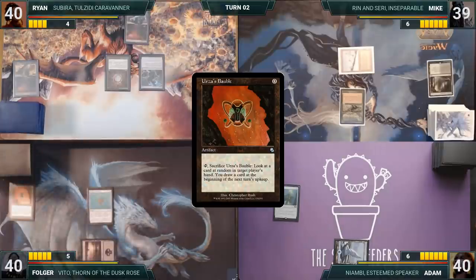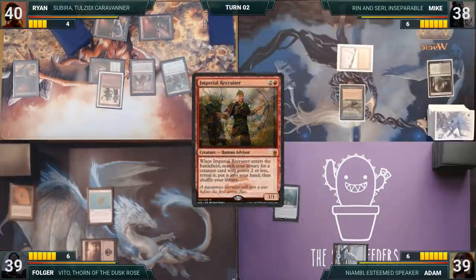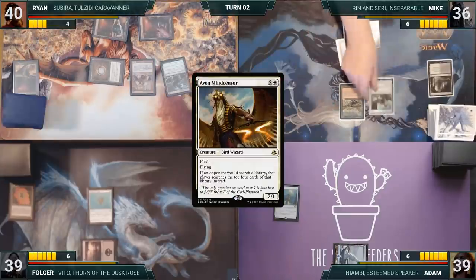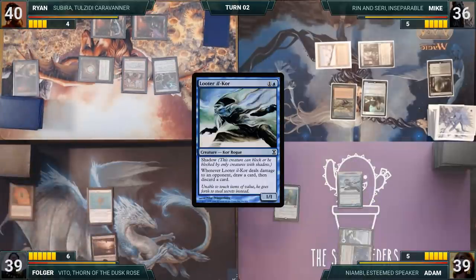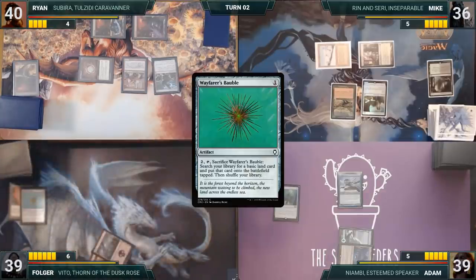During Ryan's upkeep, Folger draws a card off Urza's Bauble. Ryan draws and plays a Mountain, then casts Imperial Recruiter. It enters, Impact Tremors triggers dealing 1 damage to each opponent, and Recruiter's ETB lets Ryan search up a Goblin Recruiter. Ryan passes. Mike draws, adds one white through Carpet of Flowers, plays Temple Garden untapped paying 2 life, and casts Aeon Mind Censor. Adam draws, plays Hall of Heliod's Generosity, casts Looter il-Kor, and passes. Folger draws, plays a Swamp, then cracks Wayfarer's Bauble — searching only the top 4 through Aeon Mind Censor — finds a land, and passes.